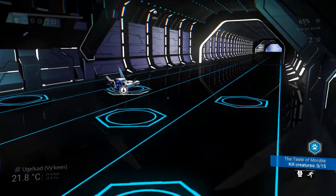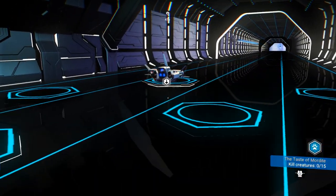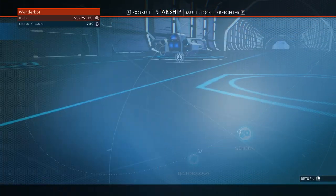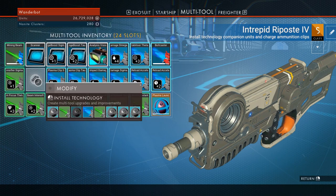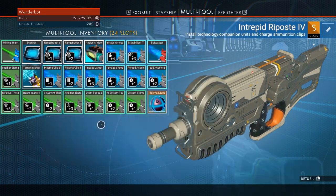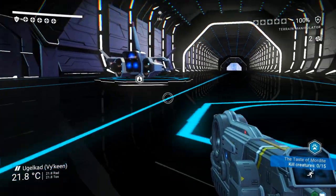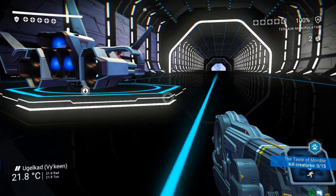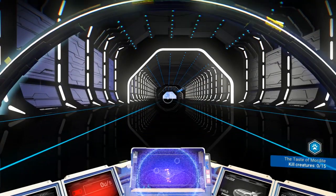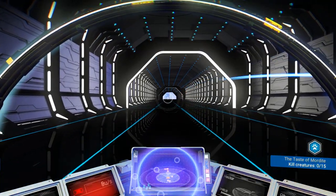Scatter blaster can one-shot sentinels sometimes. I'm not too worried about it. Ultimately, gun upgrades are kind of silly for me. Let's get rid of rapid fire theta in favor of the terrain manipulator — finally! Let's get back in here. I'm going to go see if I can find a nearby red planet.